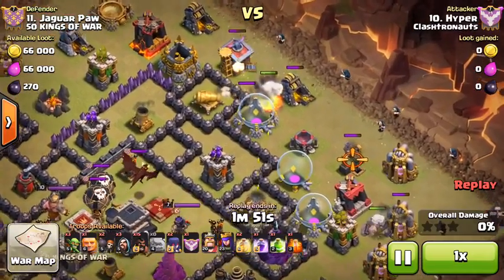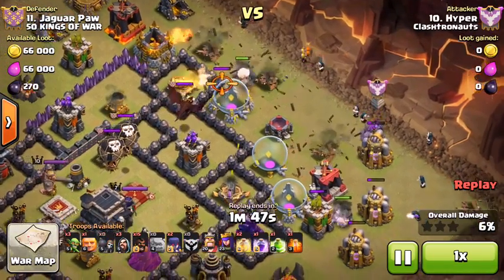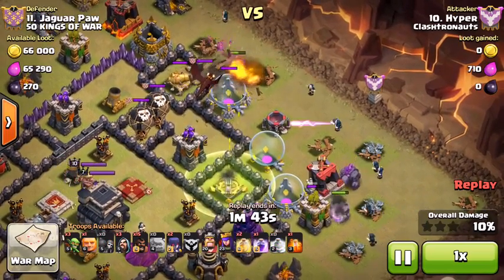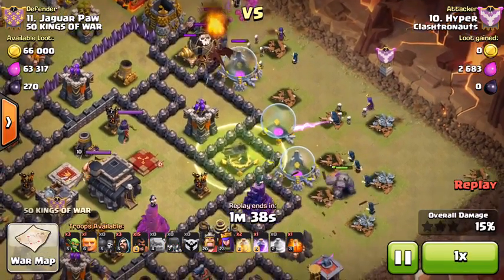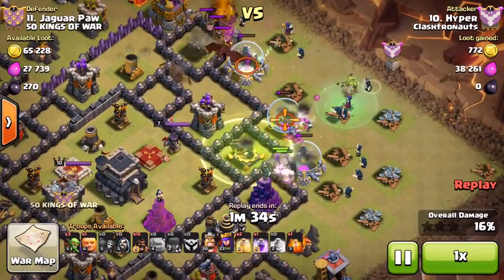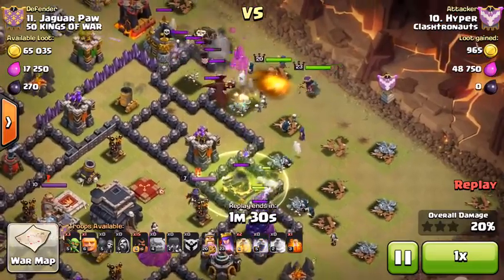Town Hall 8 is the weirdest place when it comes to gold and elixir upgrades. It's extremely unbalanced for the fact that you can't upgrade your level 8 walls using elixir. I'm going to break that down, and I'll show you some other Town Hall levels and why they don't have that exact problem.